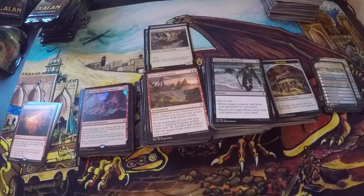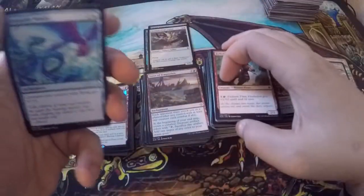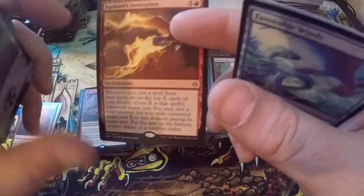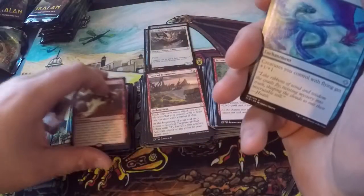My battery might die — I don't know why it showed three bars and then dropped when I started the video. I may have forgotten to charge it. Favorable Winds, Deadeye Plunderers again, Bonded Horncrest. Sunbird's Invocation — sounds like a good one, look at the detail on the fire, that looks really neat.